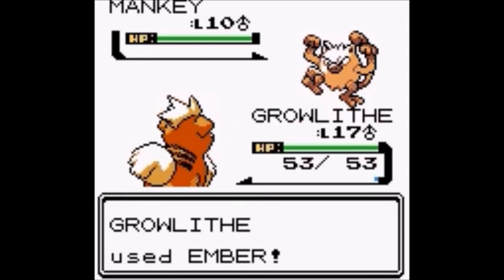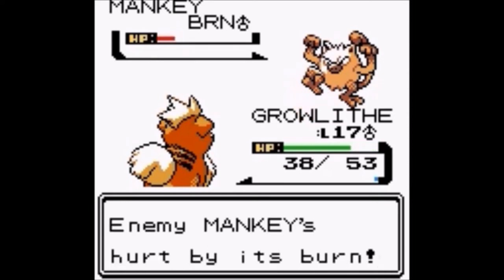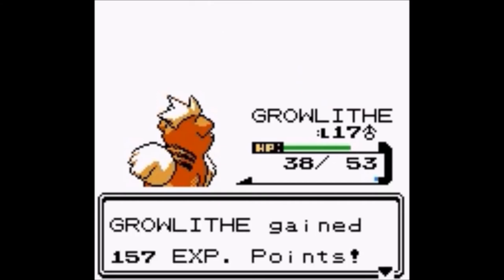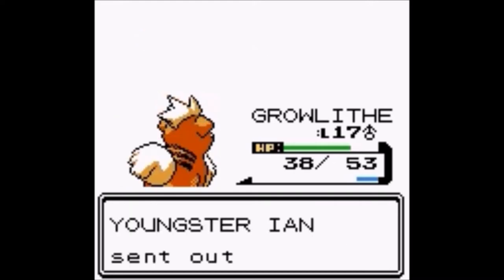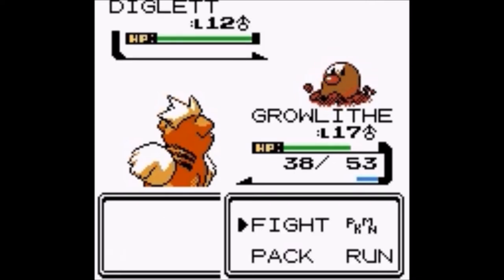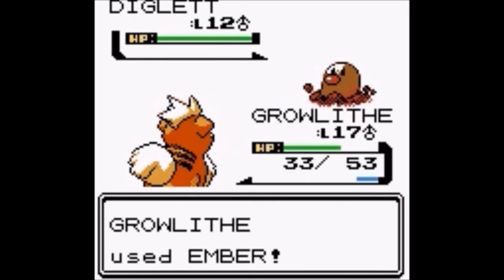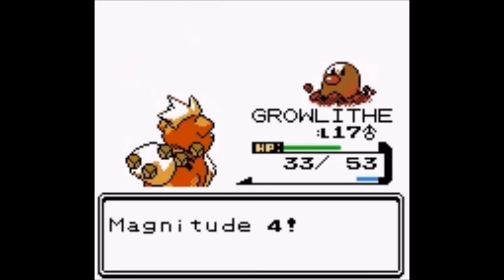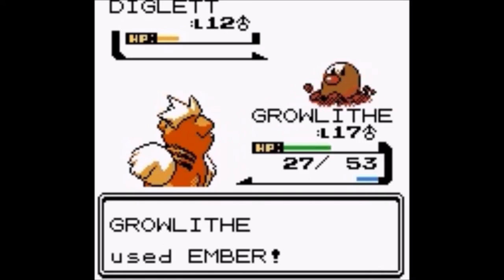He sends out a Pokemon with Ember and it causes a burn. Burn actually does hurt a little bit. I don't know if you can still get burned the same way that you get poisoned — not sure how that works. Let's go ahead and dispatch this Diglett here very quickly, as my voice is starting to run dry. Magnitude 4 — not very effective.